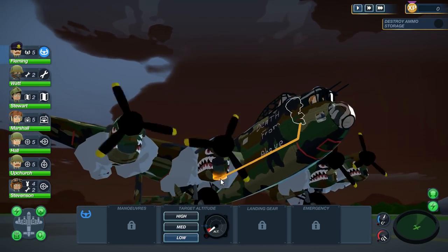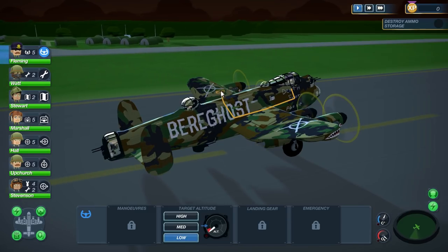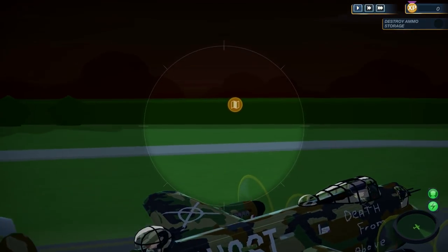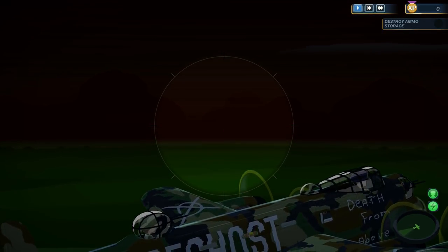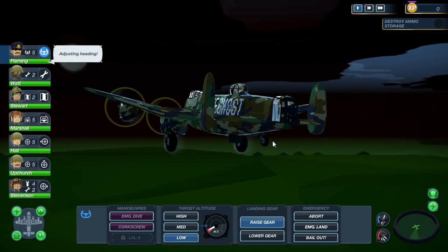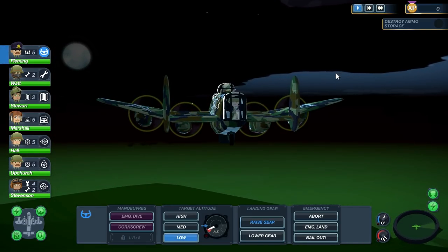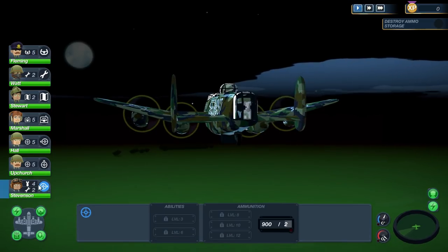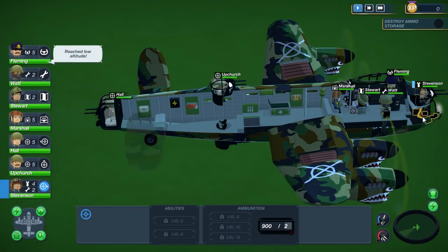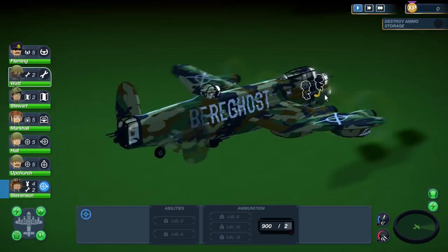Go ahead and start taking off. I'm also thinking probably next time we'll change the livery from the woodland style and go with something a little more vibrant and colorful. Alright, we'll go ahead and raise the gear. Destroy the ammo storage, which means we're going to have to get our bomber guy into position. We'll just keep him in there for now.